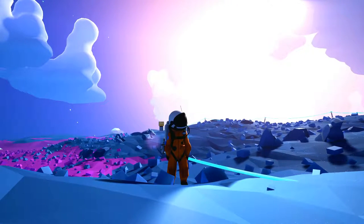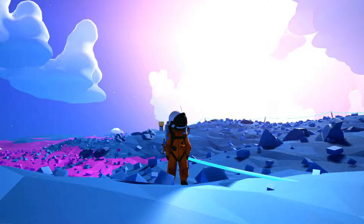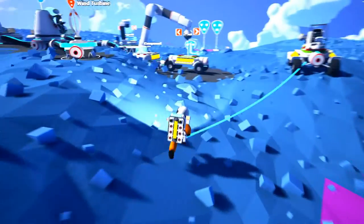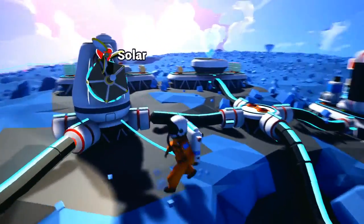Today we're going to go over the vehicle module, mainly the rover and the truck. I have yet to even leave my starting planet. I'm having so much fun exploring my own planet before I get into space, so I don't really want to go over that. That'll be like part two. But yeah, let's just go over the rover here. The rover — very simple. Once you get your base up and going, of course you have your smelter, your printer, etc.